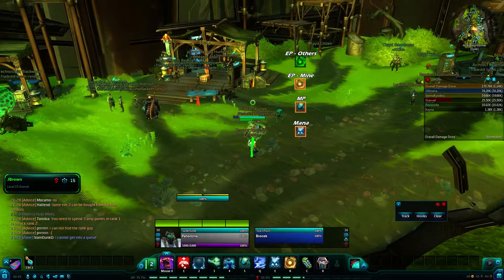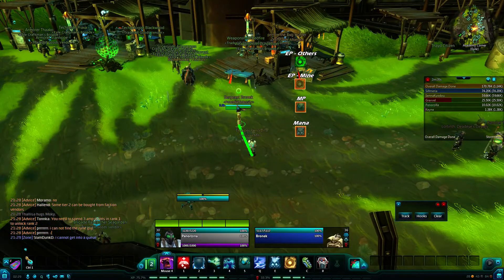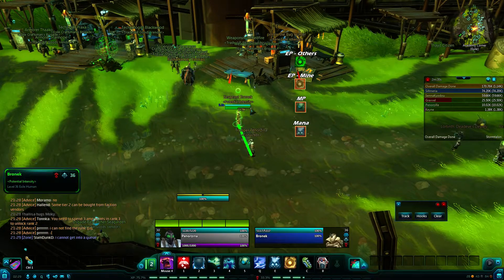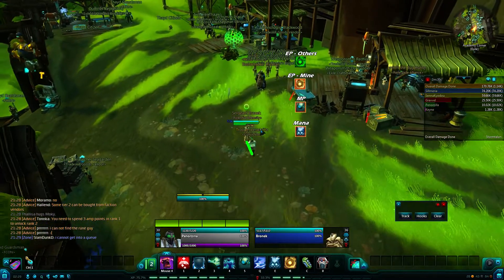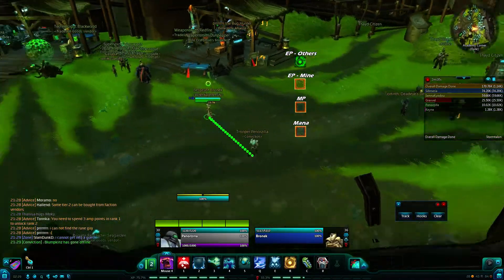The next add-on I use is BG Plates. BG Plates is this little health bar up here that I have currently only on target or if I'm in combat. I use this for basically everything.